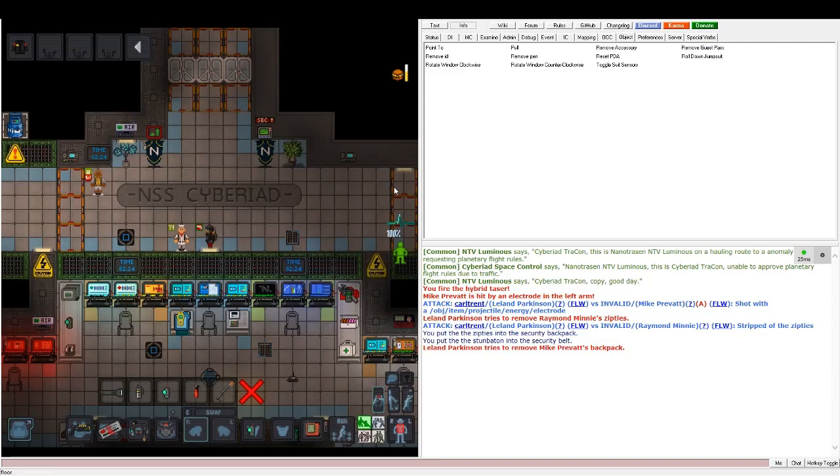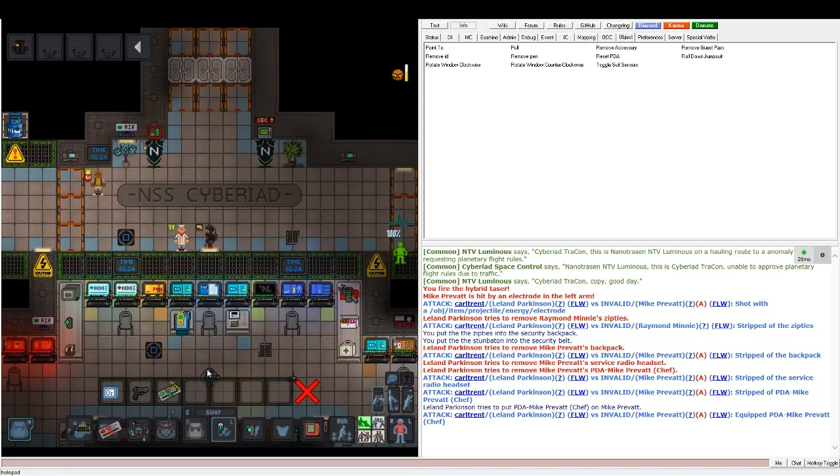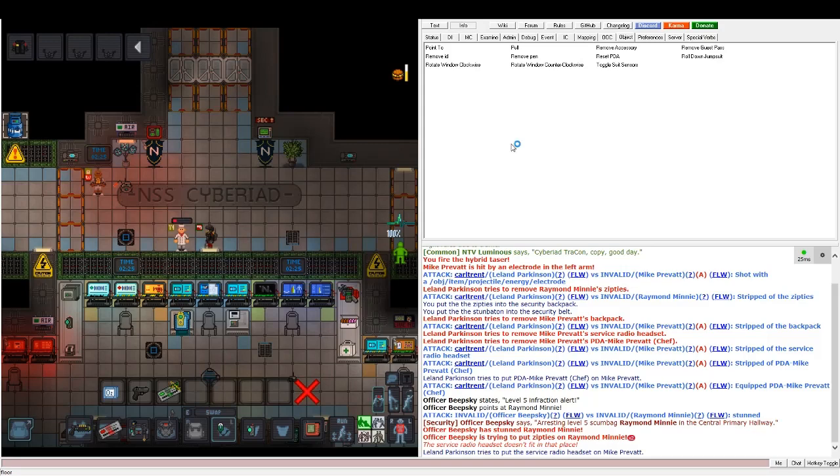The way you search someone is to check their backpack and see what they've got inside. Oh, this guy has contraband on him. Also check their headset — just click on it — and their PDA. These are the three main things you want to check. In the PDA, look at messages to see if they sent anything, and also sometimes antagonists leave their PDA uplinks open showing what they can buy. In the headset, if there's a channel that says 'syndicate,' they're using syndicate comms. Always check their earpieces as well.